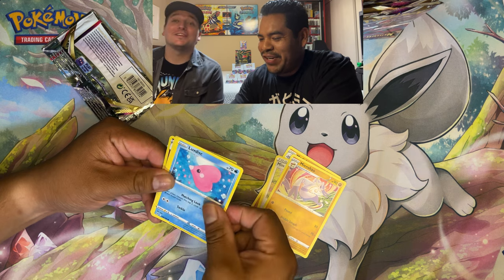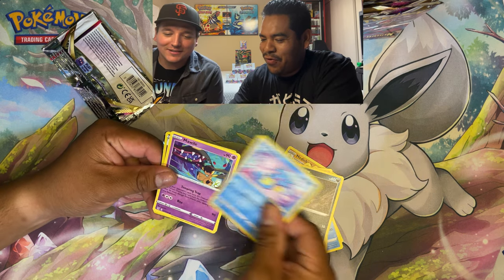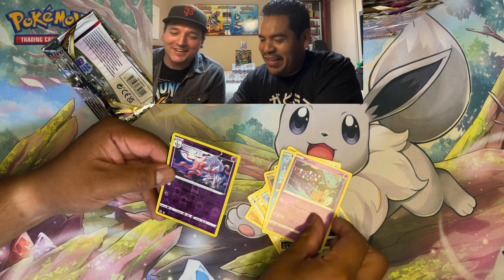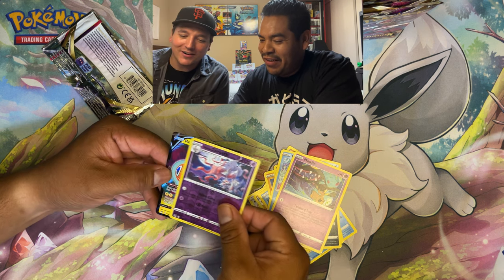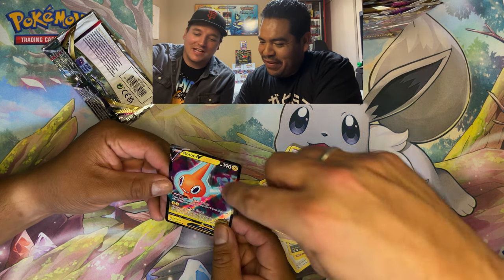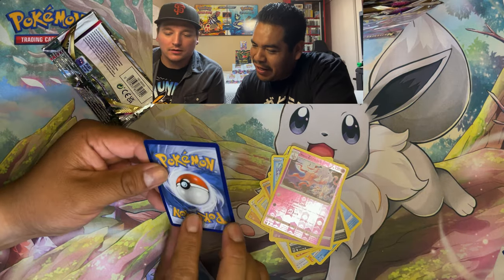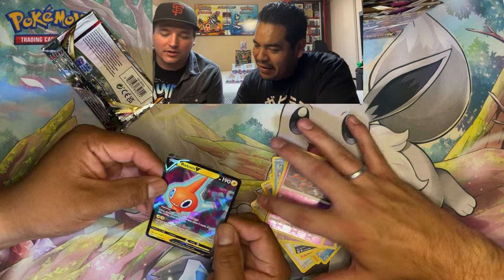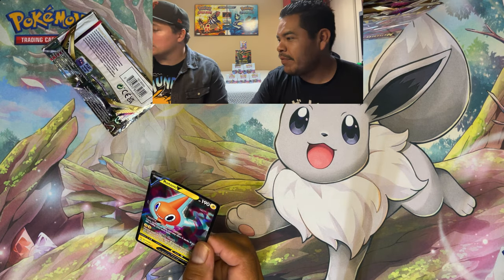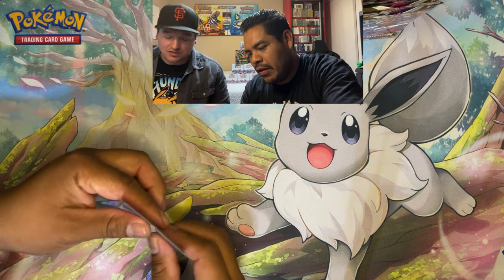Something shiny spotted on the back — black border on the third pack in. Is it a gold card? Is it a gold Pikachu? No, it's a regular V. But look — you can see the lost zone, the purple and blue coloring. That's a mechanic they're bringing back to the game.